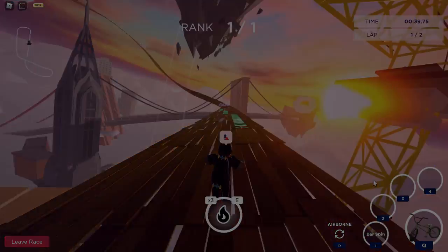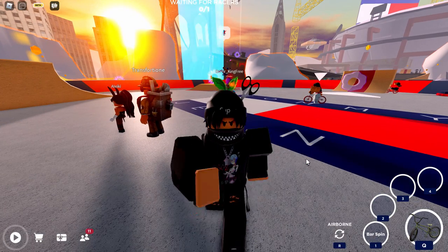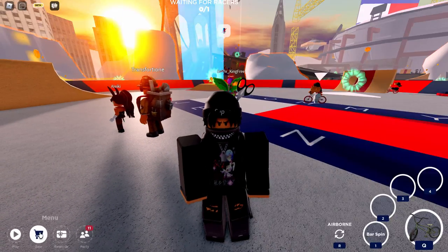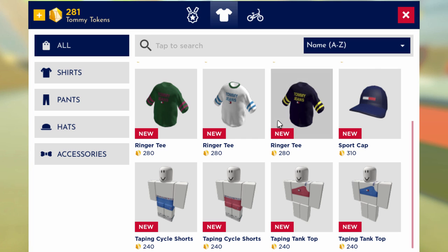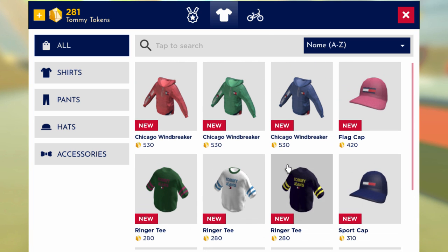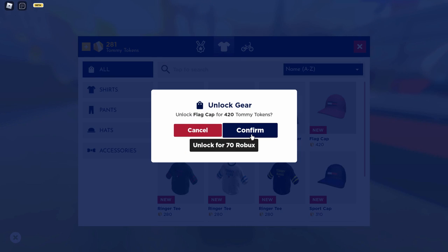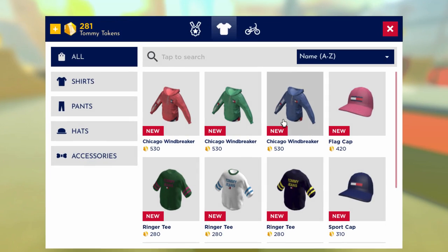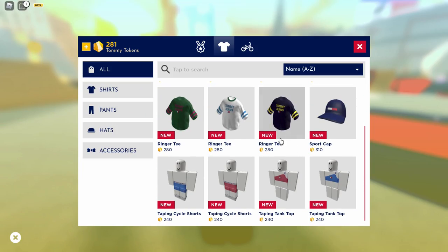For all the other stuff, you get it from the shop. Click the gear icon on the bottom left, then click 'all' — you can buy everything with in-game tokens. It can also be purchased with Robux, but I wouldn't recommend spending Robux on this stuff; it seems like a waste of money.